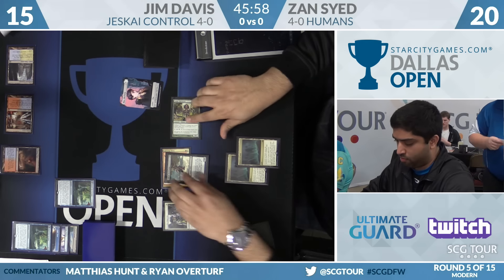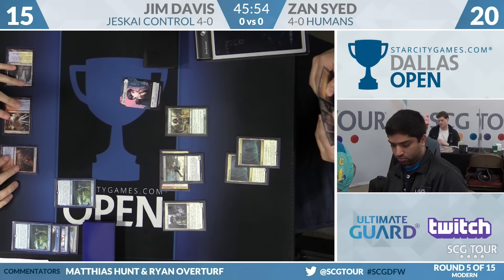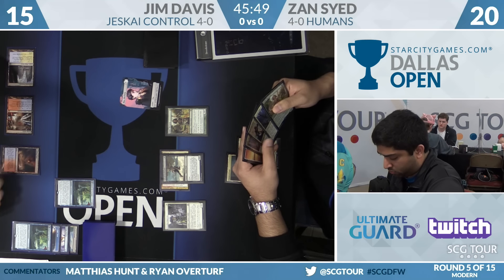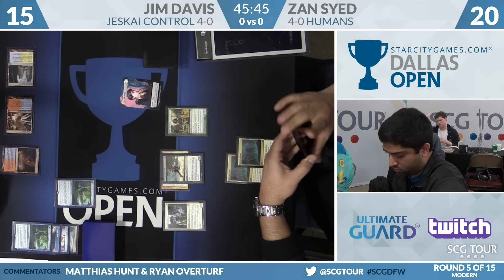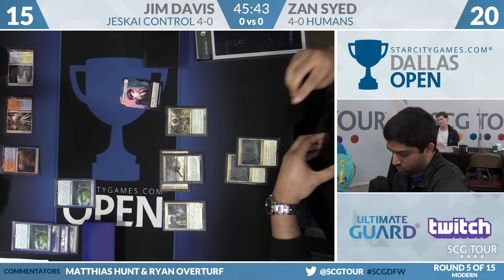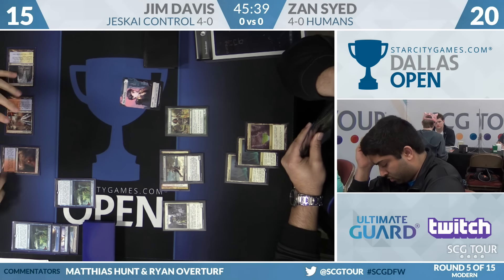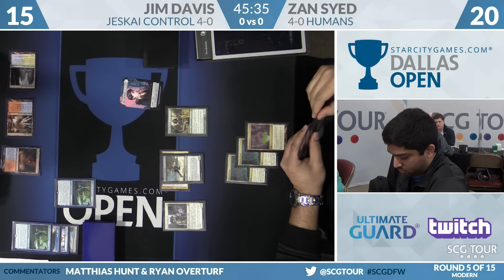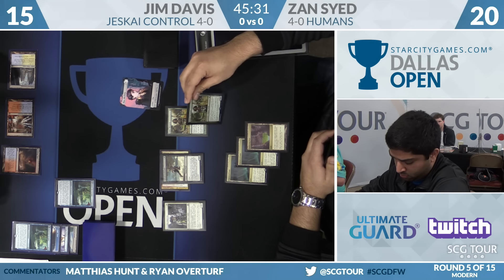It's telling in a matchup where that's your play, but he doesn't feel like he'll have time to transform the first and then cast the second. Zan knows the hand — nothing's going on, and Jim's needing a top-deck from here. He plays the Scalding Tarn, so Zan still knows the hand. Four cards are in the graveyard; Scalding Tarn makes five, and Search for Azcanta can flip at six. Jim is still another turn away from flipping.